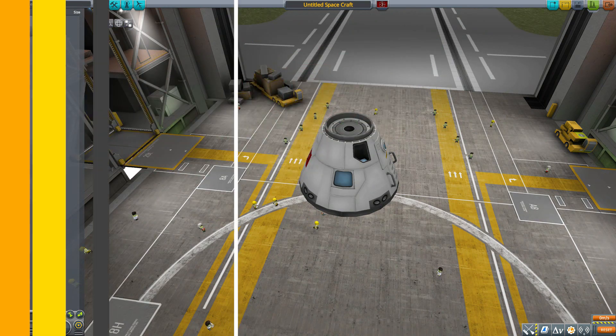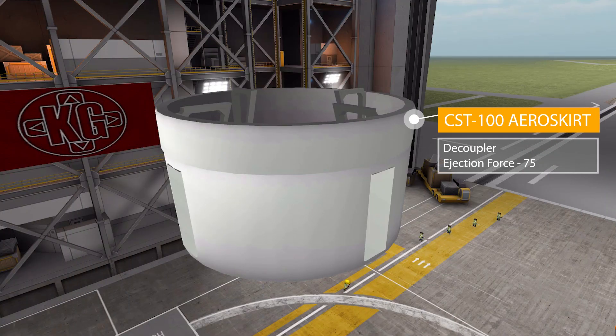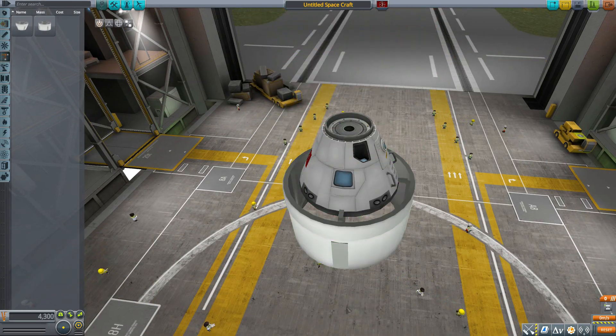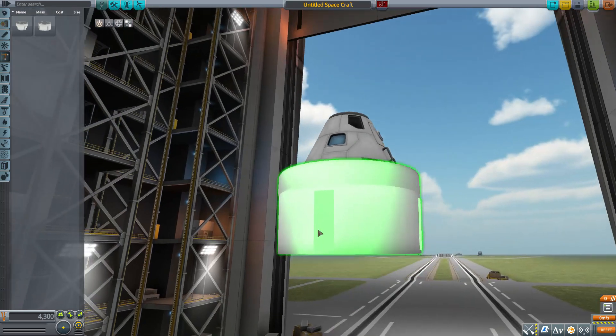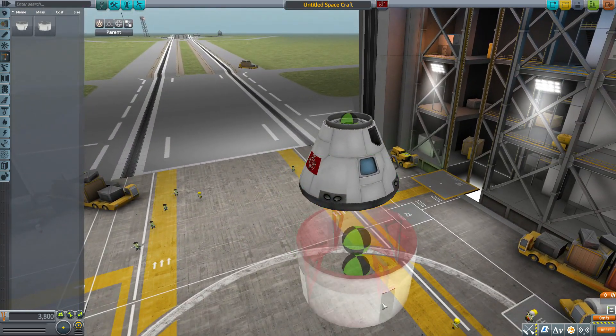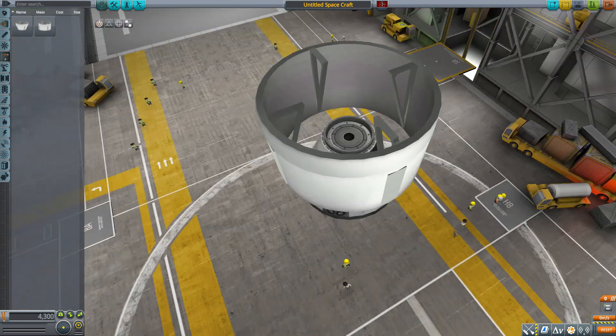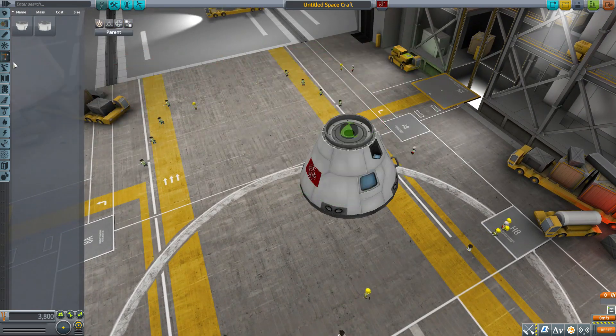We also have the CST-100 aero skirt, which serves a similar purpose but rather than being an adapter it goes straight from 3.75 to 3.75 meters. It's also a decoupler with an ejection force of 75, and again has nice structural elements on the interior with attachment nodes on both the bottom and top.